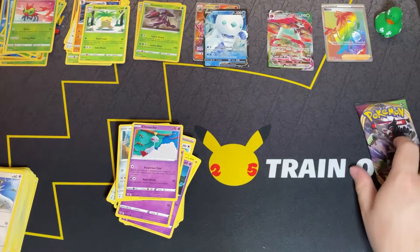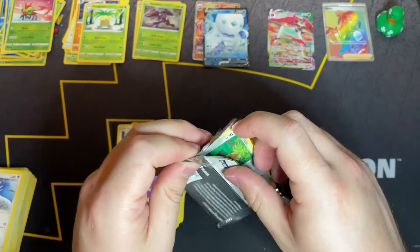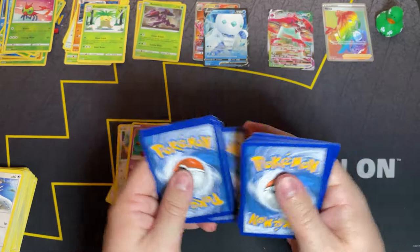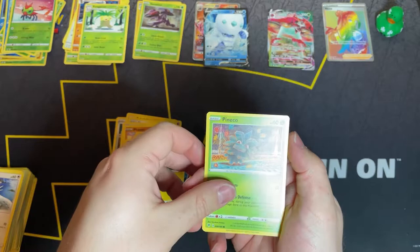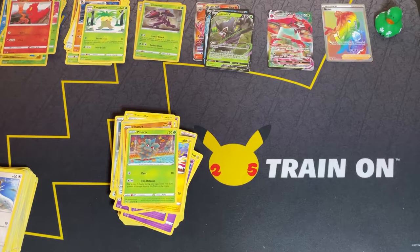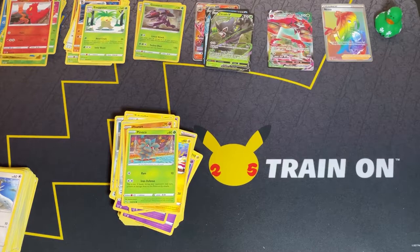Alright, just like the beginning of Vivid Voltage packs — can we get some last pack magic and a good banger? That would be awesome. Let's end it out right for everyone watching. Fire Energy, Zapdos sketch, Excadrill, Nuzleaf, Beldum, Pumpkaboo, Duskull, Electrike, Pancham. Reverse holo Slugma. And a Zarude V — well, there we go! Vivid Voltage coming in clutch with that Rainbow Trainer Nessa and those two hits. And guess what — you watched me pull my first ever GX that I've pulled for myself.